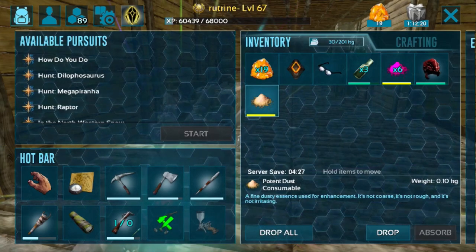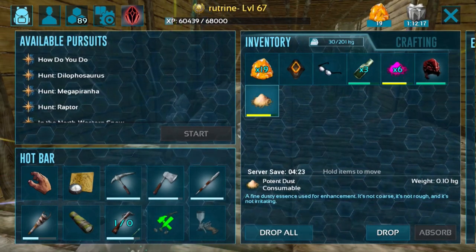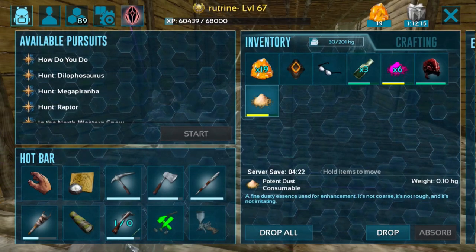Click on the button in the bottom right corner. You can see that our XP goes up a little bit. We haven't dyed, of course, but you can also see our cooldown. There is a cooldown period for each time you use the Potent Dust, so you can't spam eat it for experience.